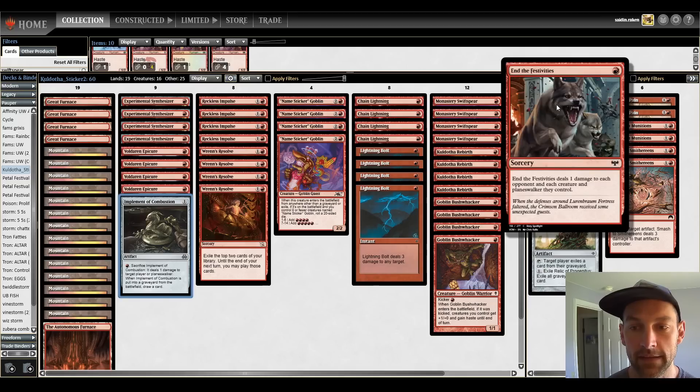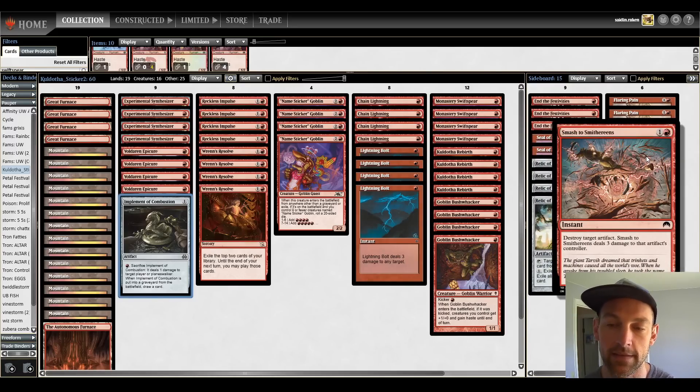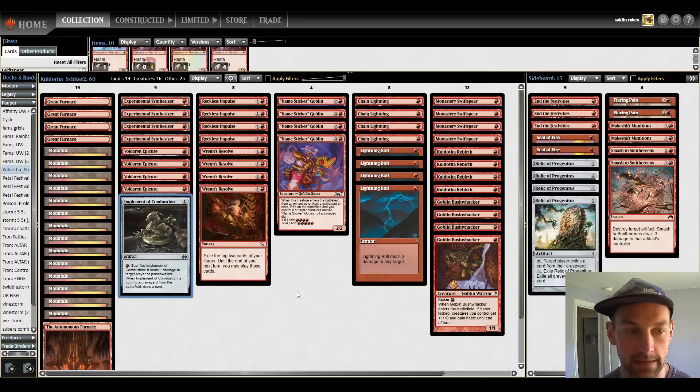In the sideboard, we have three End of Festivities for other Kaldotha decks, two Flaring Pains for Strands, two Seal of Fire as an onboard answer to a creature that's going to get hit with All That Glitters. I'm also playing two Smash to Smithereens instead of two more Seal of Fire, because it's good to take out an Enforcer or something.